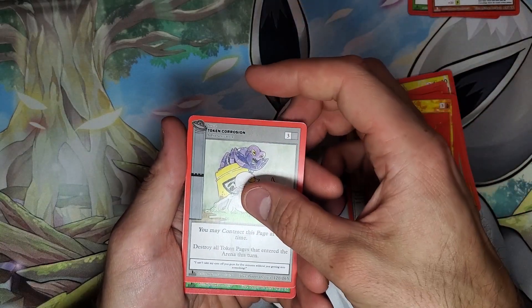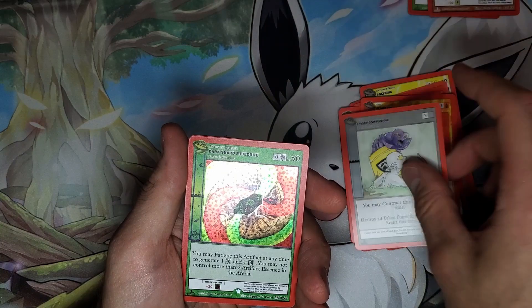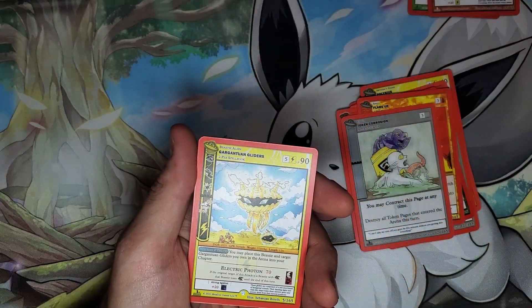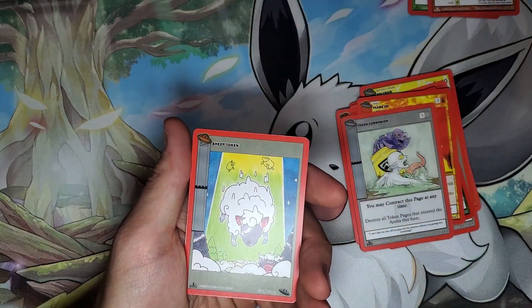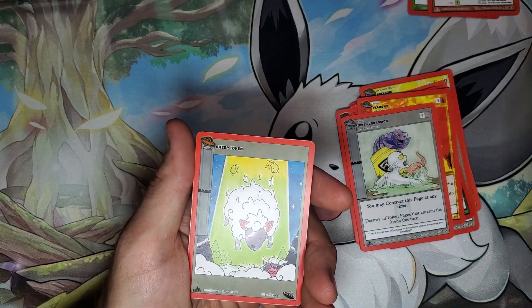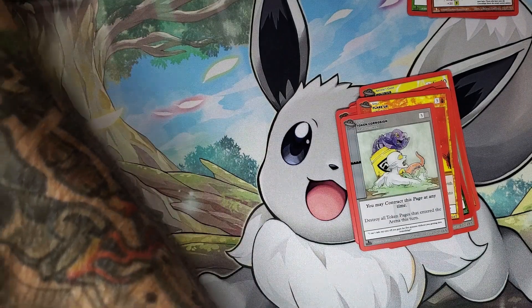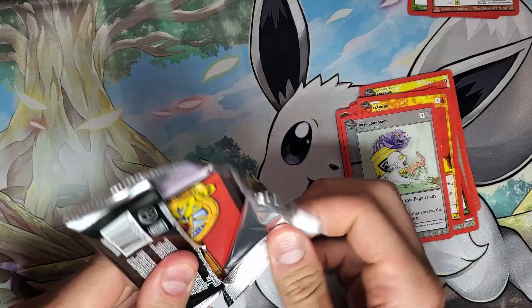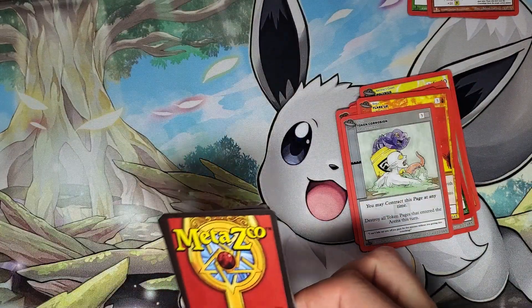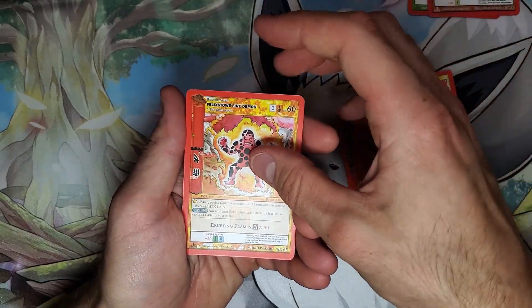The number of hollows in the boxes — what does that mean? Are these cards getting printed to oblivion? Are there booster boxes that aren't packed with hollows? Is it maybe just the first wave of booster boxes? Where are we at with this? Because that would provide some clarity on what's going on.